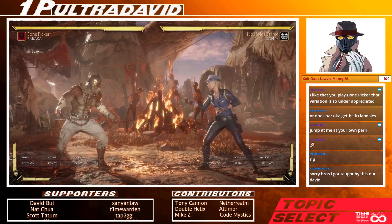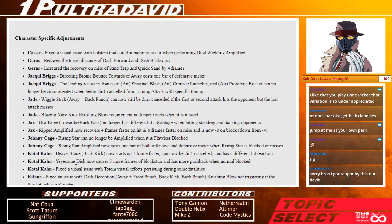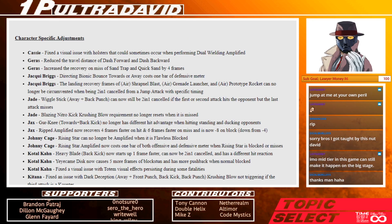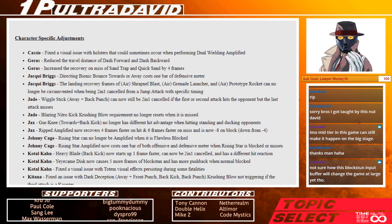Let's head back to the list of changes and just sort of sum up. Cassie — nothing, just fixed a visual issue. Geras — slight nerfs. I'm surprised they slightly nerfed Geras again. It doesn't seem like a big deal, but for a character who's already gotten nerfs over the year: up 2 got slowed down, forward 2-1-2 has a gap now, the crushing blow of Sandtrap was changed and has to whiff first. None of them make the character really bad — he's still pretty good. I'm just a little surprised there's more.